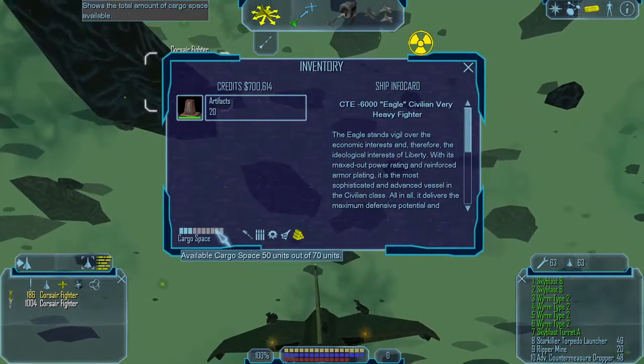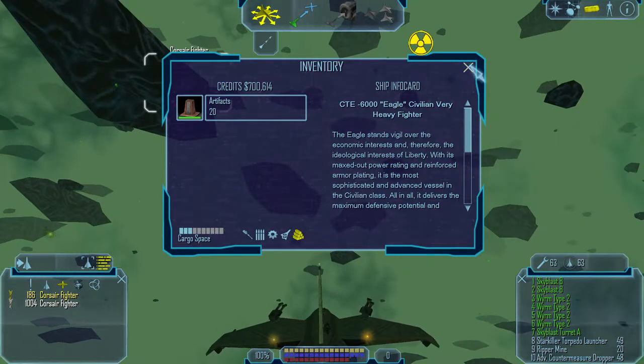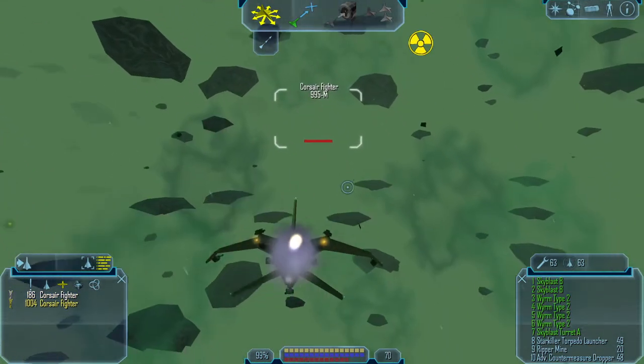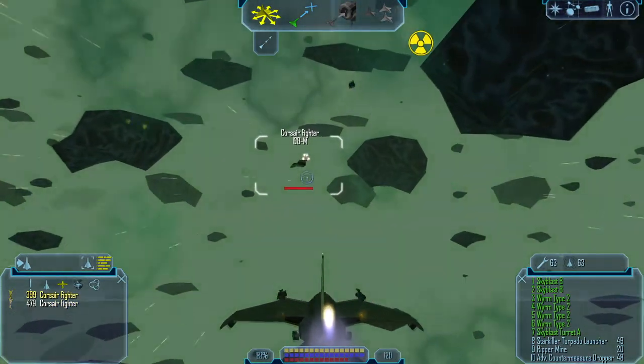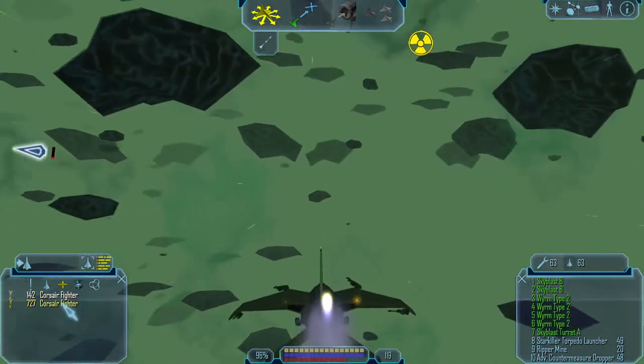Unfortunately, this ship only contains 70 units of cargo space, so I'm only going to take down 3 wrecks before leaving. There's no point in destroying every single one because we would waste all these artifacts.